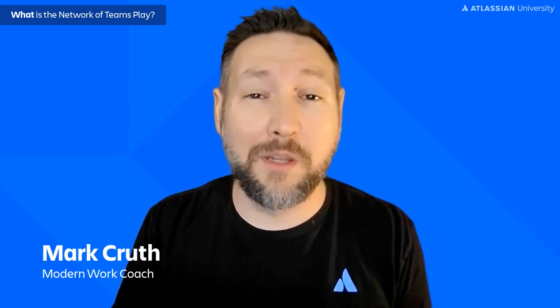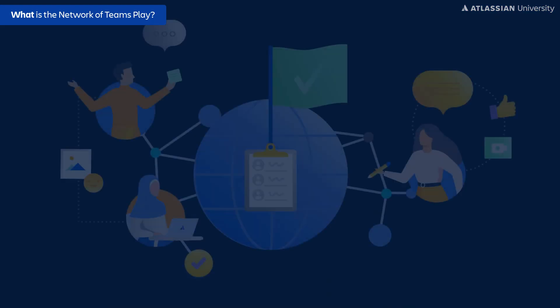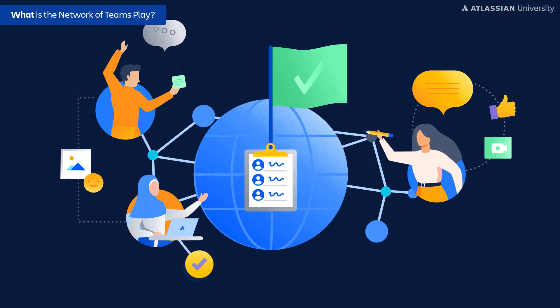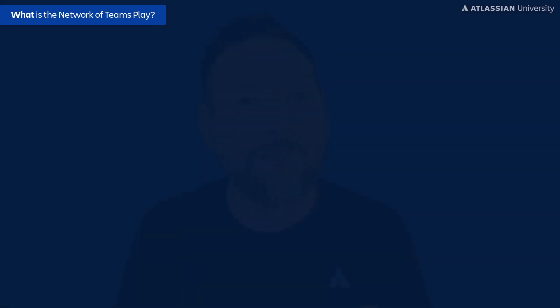Let me introduce you to Atlassian's latest play in our playbook: the Network of Teams. It's a fantastic play focused on how we can actually examine and identify the collaboration networks that our teams have. In today's modern world of work, it's very rare for a team to not need the help of others in order to complete their goals. The problem is that most teams, when thinking about who they need, determine that too late in the process.